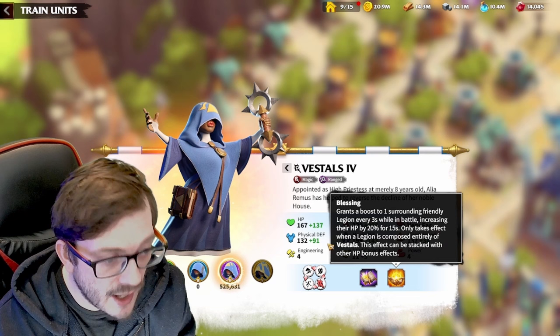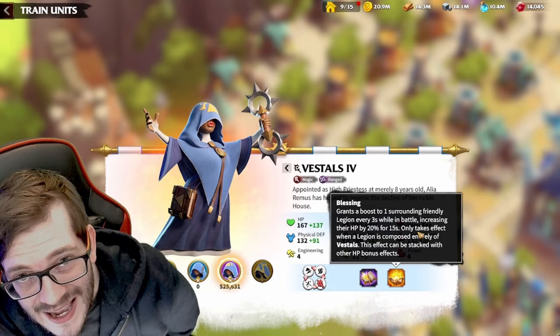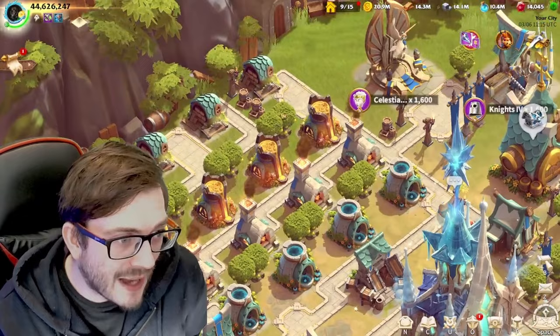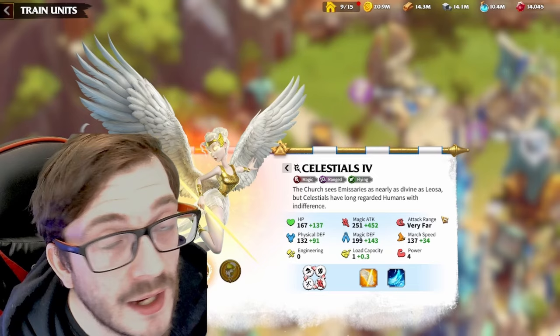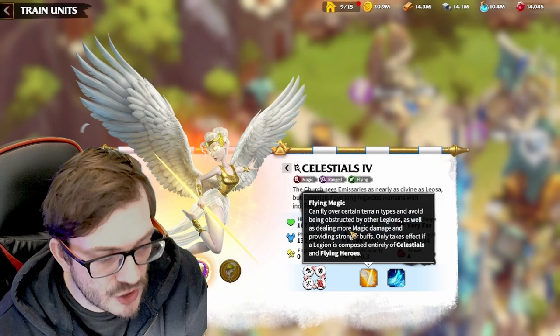It only takes effect when the legion is composed entirely of vestals. So it basically gives you just more HP. The satyrs for Wilderberg grant you attack, and the Spring Wardens grant you defense. When we look at the celestials' special ability, they have a really cool one too - and this is what separates them out a little bit. Their main attack includes flying magic, healing, dealing more magic damage, and providing stronger buffs.